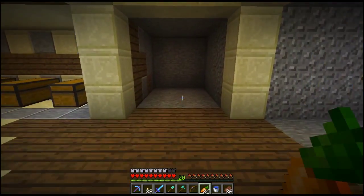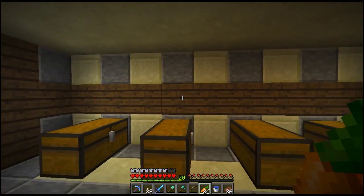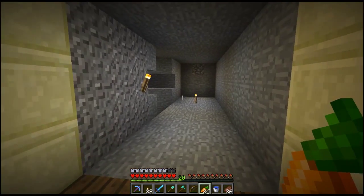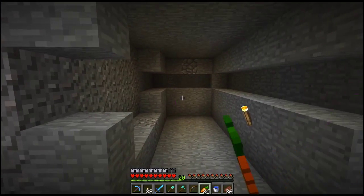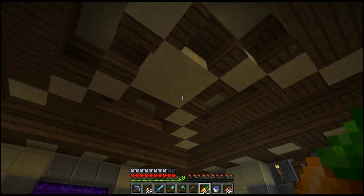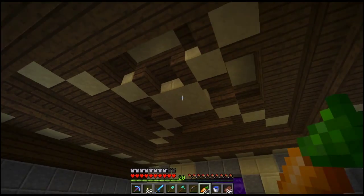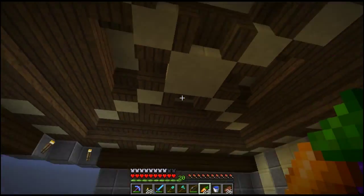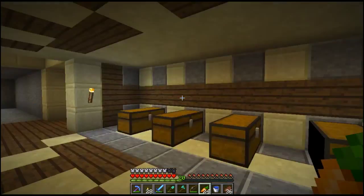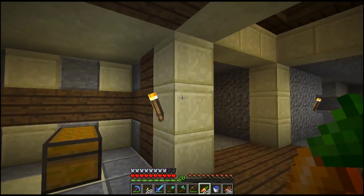Alright guys, welcome back. I finished the storage room — I'm gonna add more trap chests so they won't connect, and some more chests on top. I was going to build the enchanting room area in here because we're gonna need one. This ceiling looks so cool — it's something different from what I've done before. I always do flat surfaces but now I did a more depth-detailed roof. I also did some cool intricate patterns on the floor, different from my usual style.